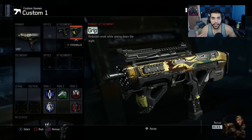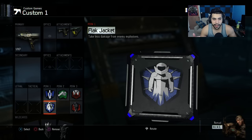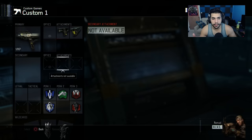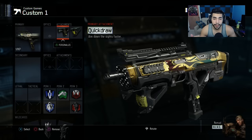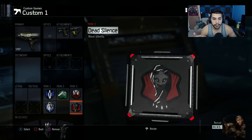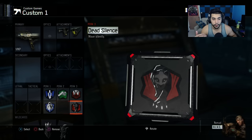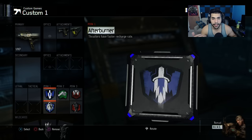This is more of my aggressive sub — my Flag Jacket class. I'm using Quick Draw and Grip, Blast Suppressor, Death Silence, Flag Jacket, and Afterburner. This is my class for when I know they have an RC or they're calling in a dart, or I want to push something really aggressively. I have pretty much everything I need to stay alive.